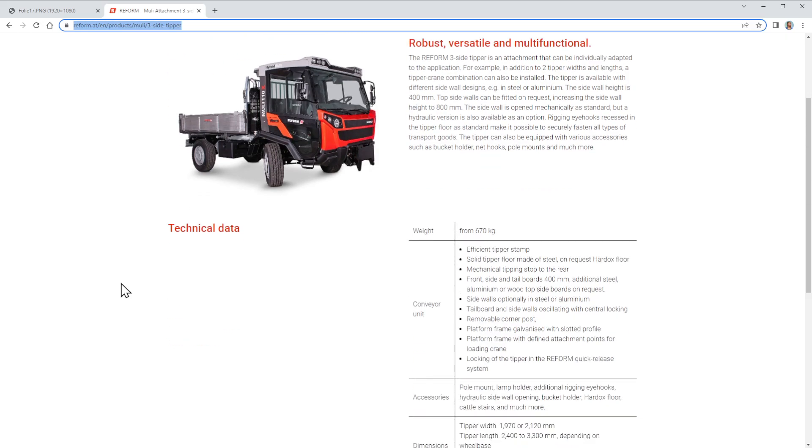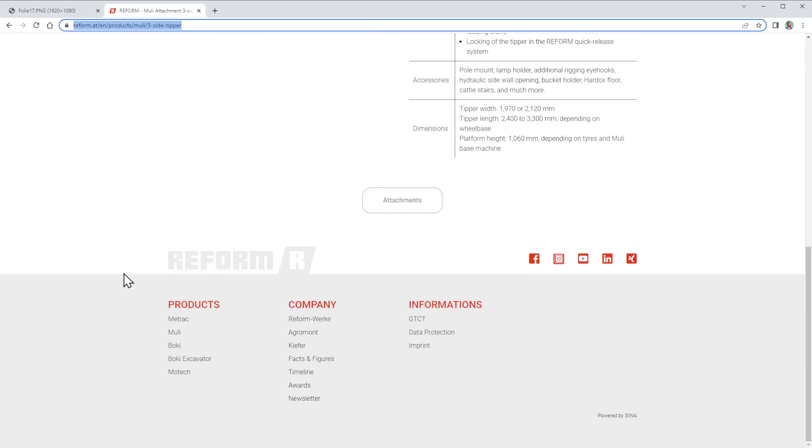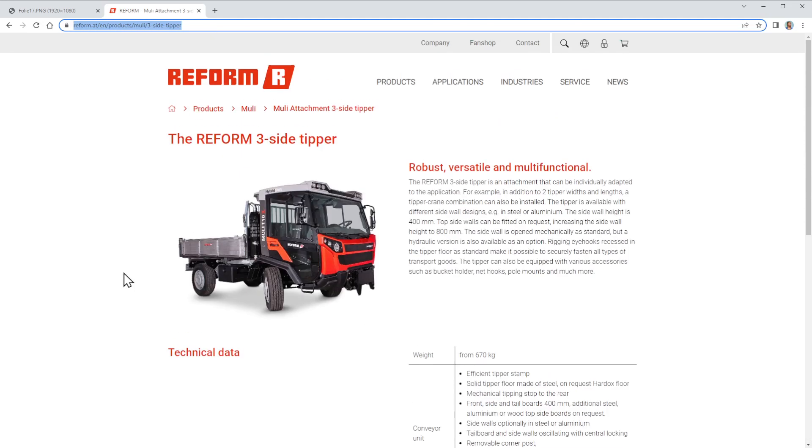Here we have some more technical data about this. That's already it — this site is not so huge, maybe because they already wrote a lot about the Muli system of the mini truck on the Muli side. Nevertheless, I'll provide a link to this website in the description below if you want to learn more about this nice little three-side tipper.